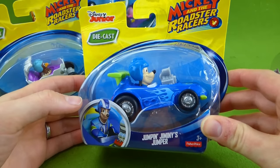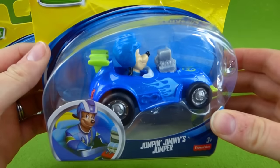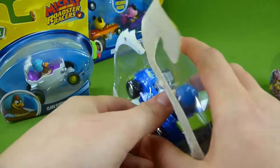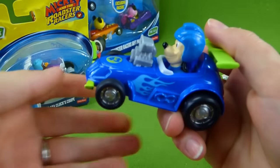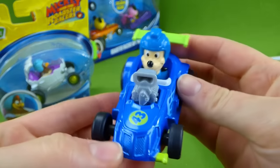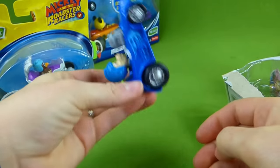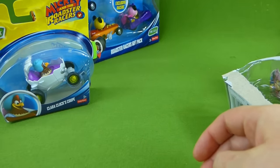First up, we've got Jumpin' Jiminy's jumper race car. Look at that! You remember the episode where Jiminy comes to visit and Mickey Mouse wants to give him his special gift, but Pete keeps stealing it. That episode was really funny. Here's Jiminy's race car and he is number 43. Very cool — I love that spoiler. I bet it's gonna go through the hoop really well. Vroom! Whoa, he's so fast!